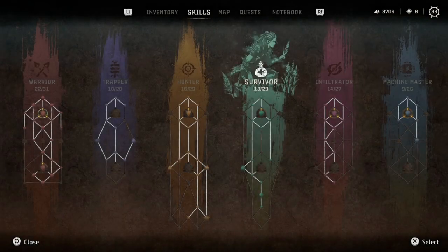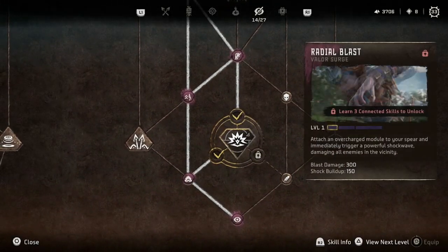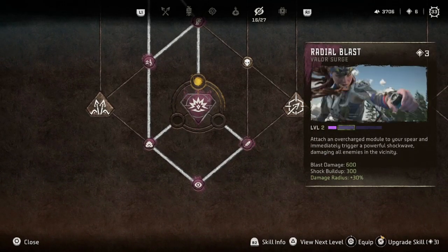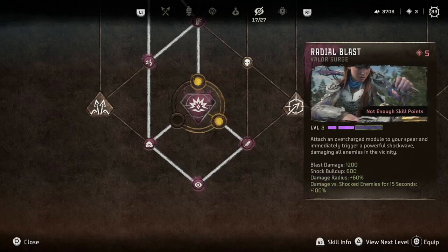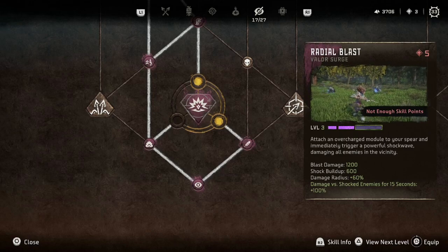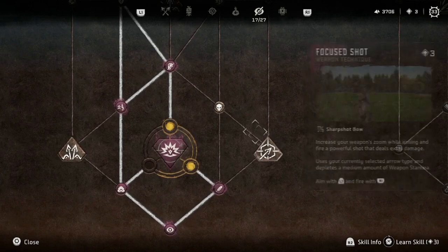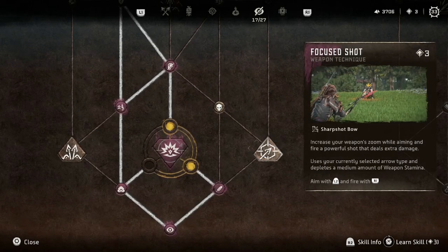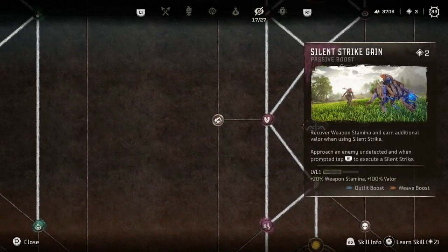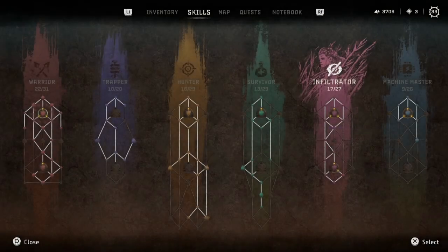We have eight skill points. Infiltrator — I know I wanted to try to get the radial blast. I think it's right here. I want radial blast, and quiet movement is also very good. I'm gonna go ahead and level up radial blast. Damage versus shocked enemies for 15 seconds, plus 100% — that sounds amazing. I think I might actually wait for two more skill points to level that up again. Silent strike heal honestly sounds worthless to me — does not sound useful at all. I barely use sharp shot bows. I'm gonna hold off to level up radial blast again because it sounds like a really fun skill.